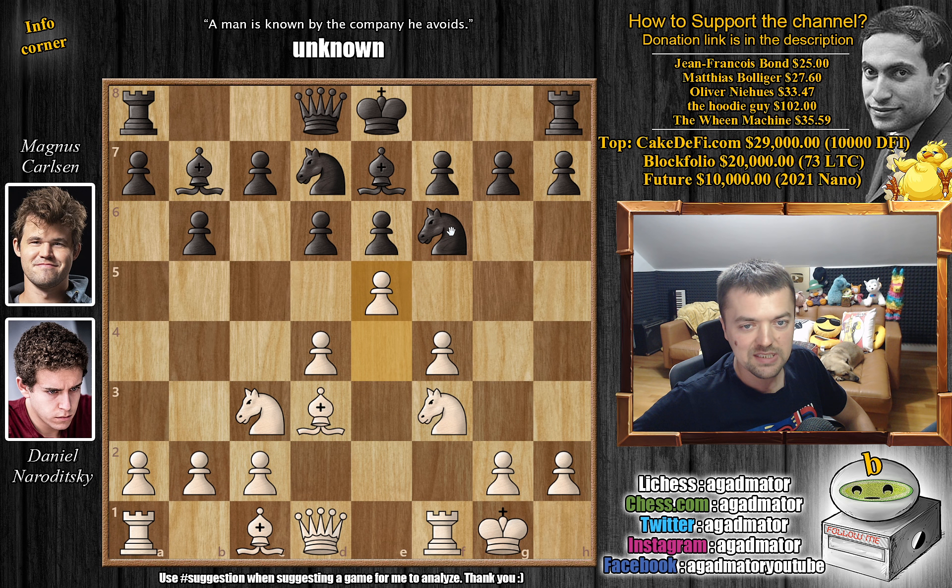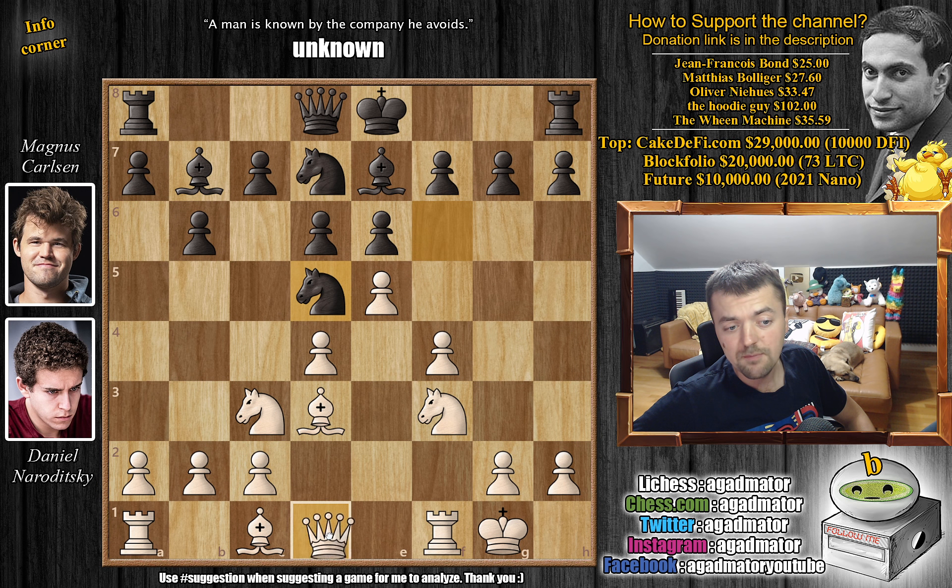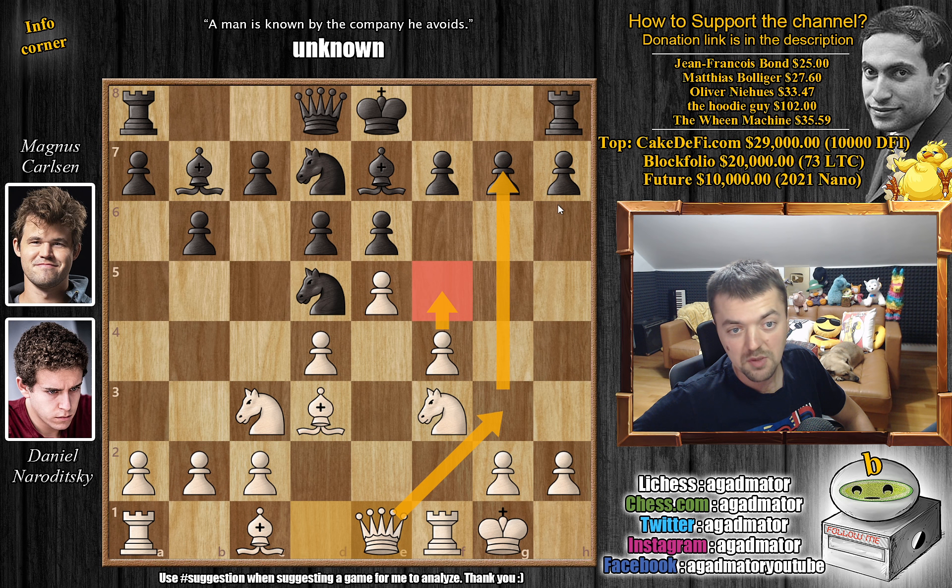Carlsen's knight is attacked. He moves it to d5. In a normal game we'd probably see something like captures, captures, and c4, attacking the bishop, and if the bishop moves back maybe even f5 — makes sense. But this is a bullet game, so Naroditsky goes for queen to e1. He wants to play queen g3, put pressure, and at some point maybe even f5. The queen will be attacking g7 and maybe bishop to h6 will be an idea.